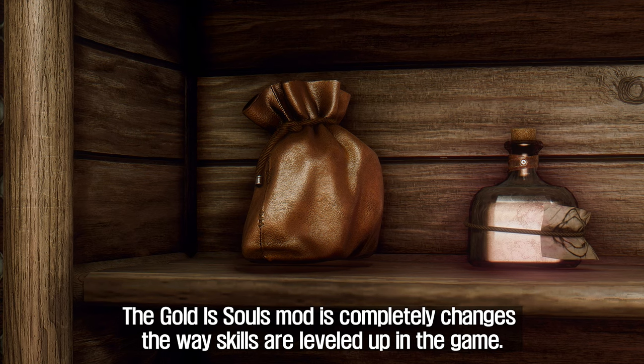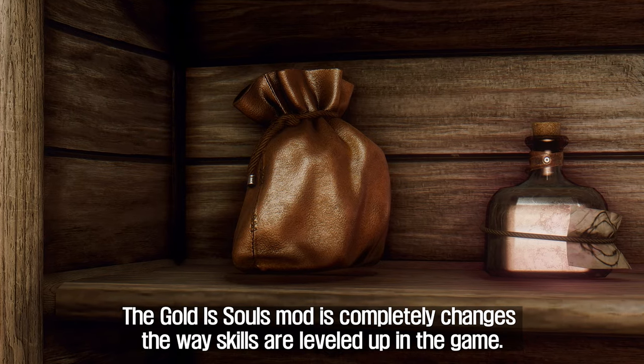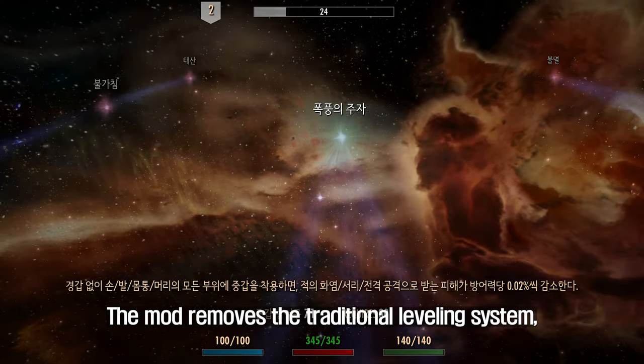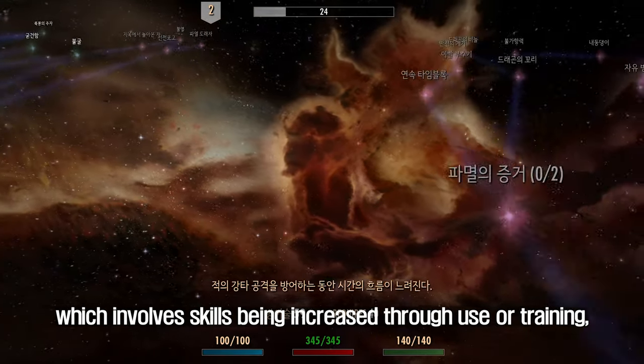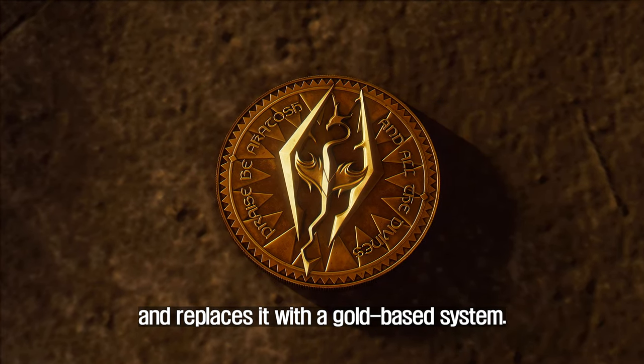The first mod to introduce is Gold as Souls. The Gold as Souls mod completely changes the way skills are leveled up in the game. The mod removes the traditional leveling system, which involves skills being increased through use or training, and replaces it with a gold-based system.